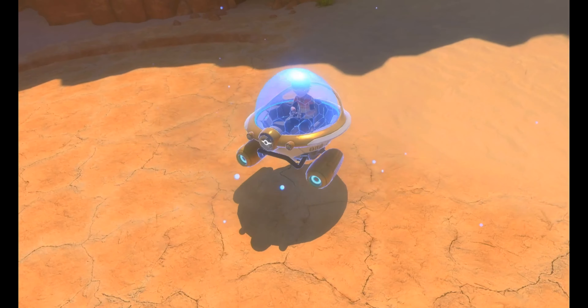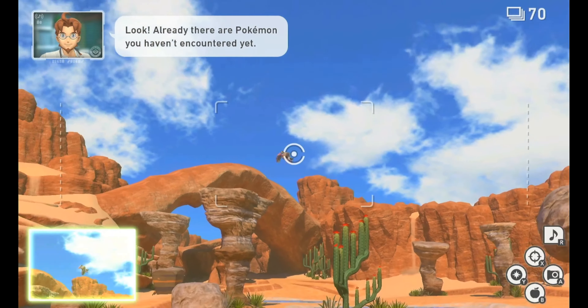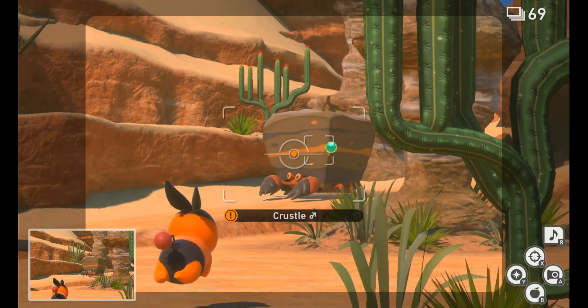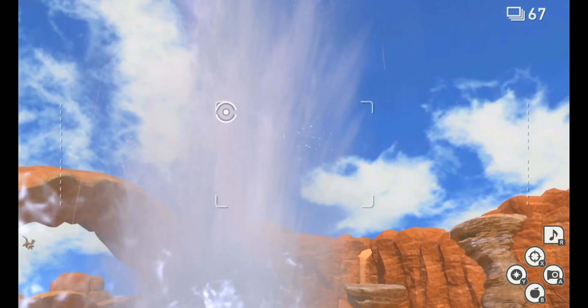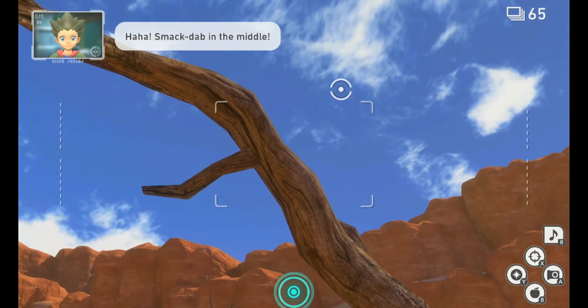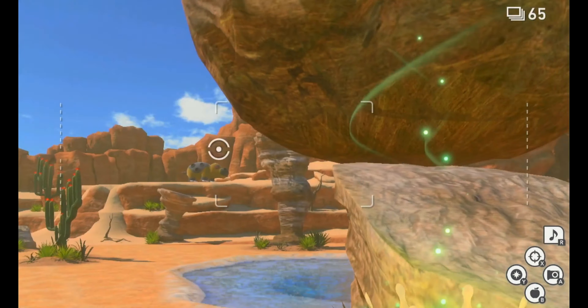The third area we get is the Barren Badlands. As you might catch from the name, this area is in Beluca Island and is even more barren than the sweltering sands. Here, you'll have to keep your eyes peeled as you go through your expedition, as Pokemon might be hiding underground, on top of cliffs, and you'll have to watch out for a lot of weird features like geysers and poisonous swamps. I still haven't found it, but Zarude is confirmed to be part of this area — that is absolutely awesome, another mythical Pokemon for us to find.